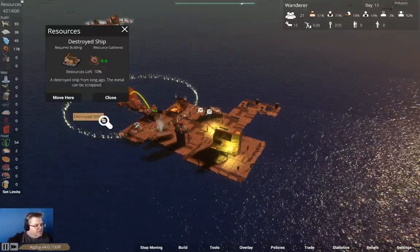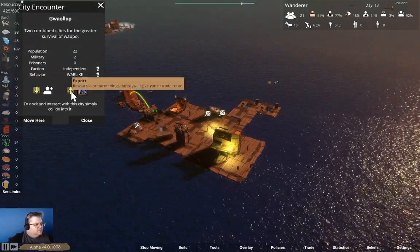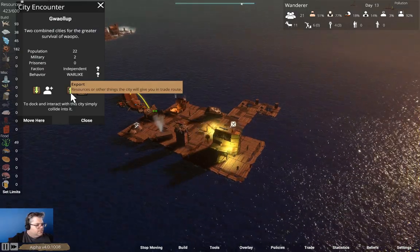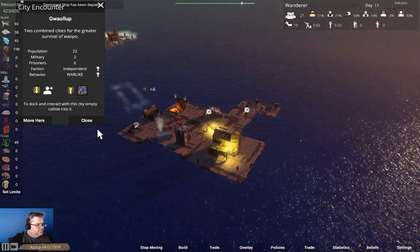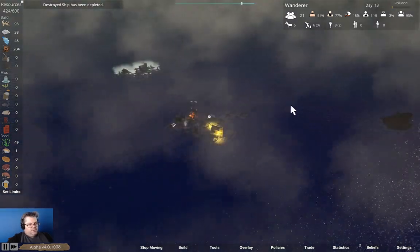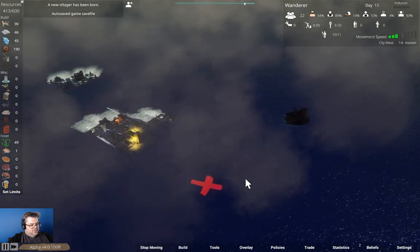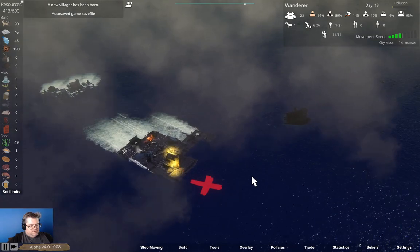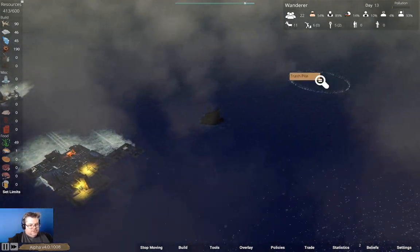We've just about emptied that. They're warlike — we probably want to book it out of here. Now over here we have a trash pile.